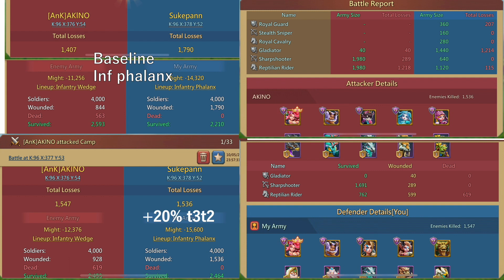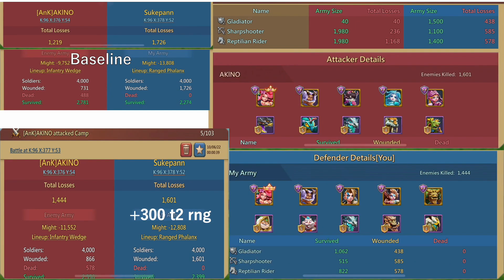Most defenders will probably take that in ranged phalanx. However, if the opponent is on a more knowledgeable end and decides to take that in inf phalanx, 055 with pure tier 2 can only handle up to nearly 20% more tier 3/tier 2 count. That means my partner's 055 can guarantee a win against that much stronger 947 without carpeting. The 947 in this case had two inf heroes, so if it was one inf hero, the maximum level 055 can handle would be reduced. My partner's 055 can penetrate up to 1,100 ranged — equivalent to about 1.1 million ranged in a real rally.